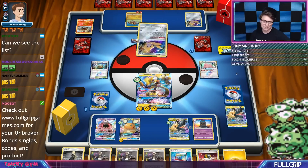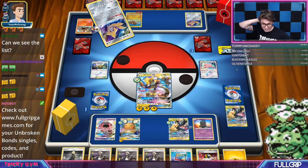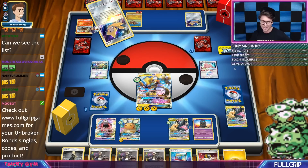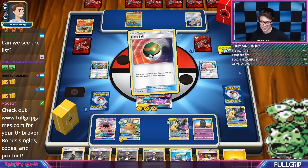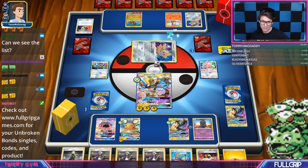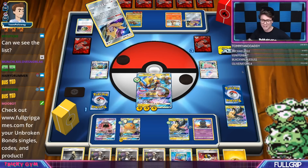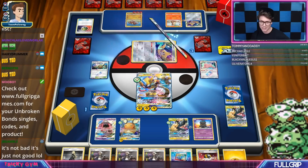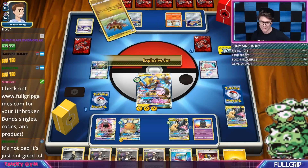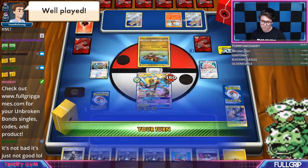Thank you so much for showing off your Arcanine deck — definitely a unique list. I think Arcanine's not bad. It just feels like in the same ballpark as baby Blacephalon, where you can kind of Let Loose it and cheese it and make it so that it can't take the knockouts it needs to win. JW's asking if he had had a Wishful Baton on that Arcanine — I just would have Guzma'd up and knocked out something else, and the Arcanine cannot actually take a one-hit KO on the Pikachu and Zekrom.